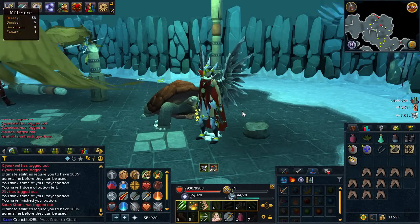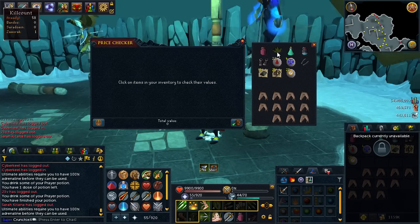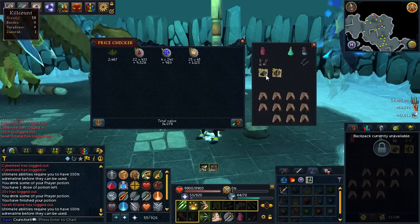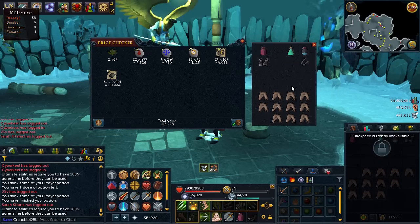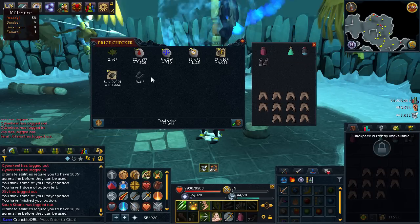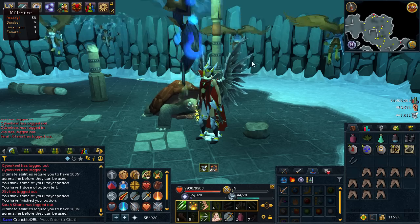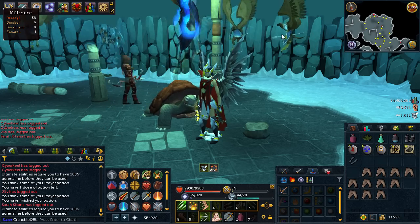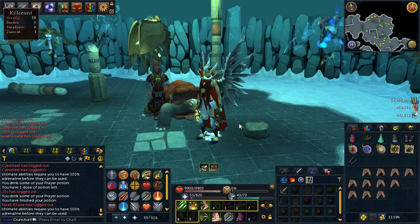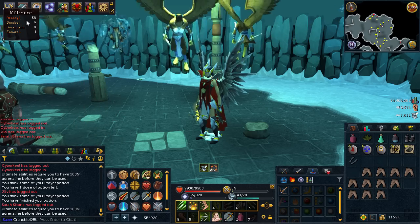After just 10 minutes of killing these, this is the loot I've managed to get so far. You can make more money by also picking up the feathers and water runes you get every kill, but for this video I'm just showing the main loot. I did manage to get some runite limbs and blood runes as well, which are more pricey than the usual drops. As you can see I've made just over 155k — the gold orb was from a spiritual ranger, so you can count that or not.